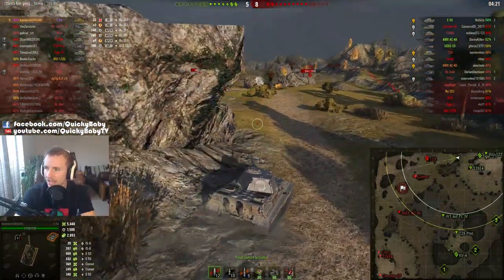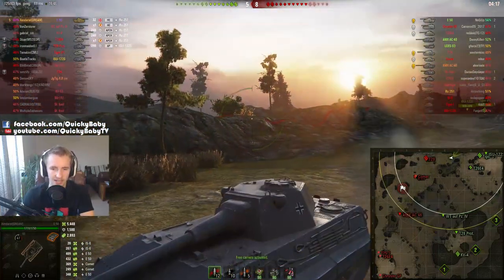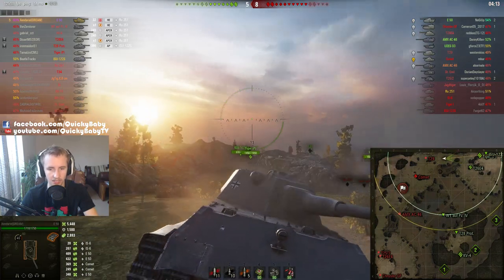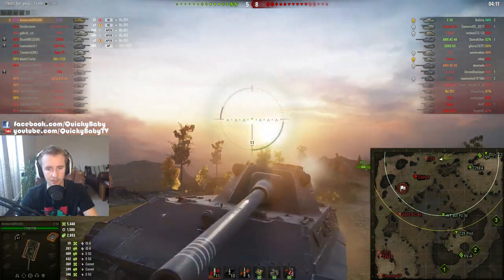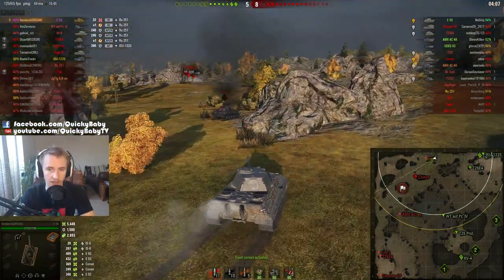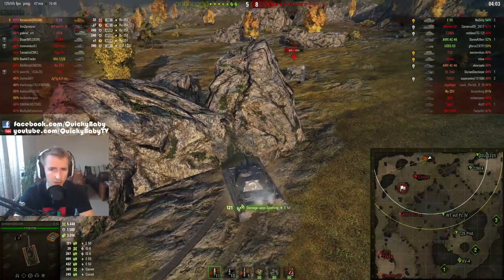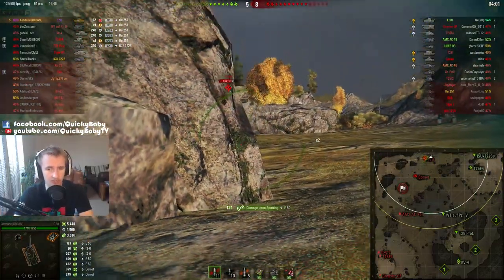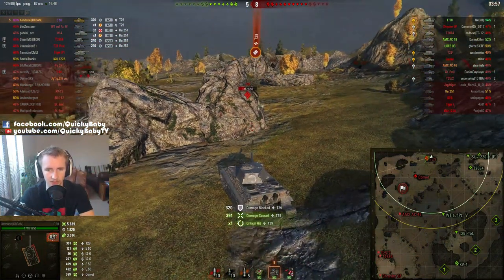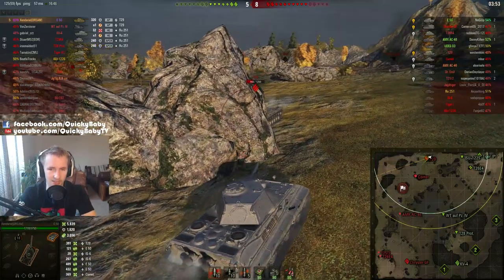The turret armor is 185 millimeters on the front and is quite a small target to hit — one of the strengths of this tank. Unless you hit directly to the left or right of the gun, you're quite likely to bounce off the sides of the turret because it's very well angled. Probably only HEAT has a chance of going through, and HEAT can normalize up to about 80 or 85 degrees, which is crazy.